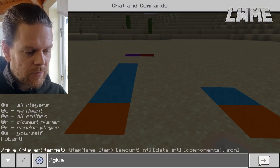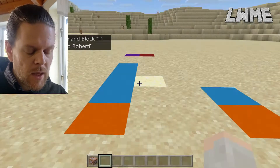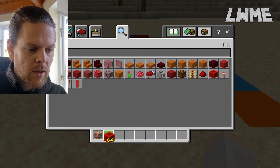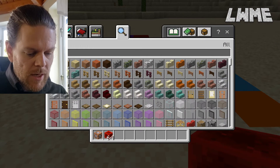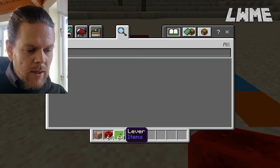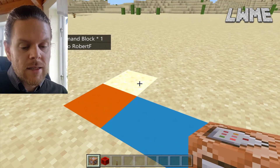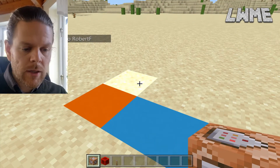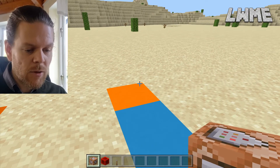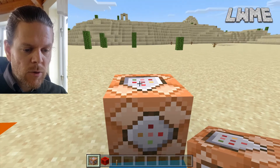First thing I need to do is give myself a command block. I also need a redstone block for a little bit later and a lever as well. So first things first, I need to create an objective in my scoreboard. The scoreboard will keep track of objectives and players for me, but right now it doesn't have any objectives or players. Let's place down a command block.